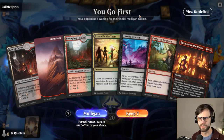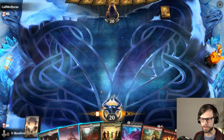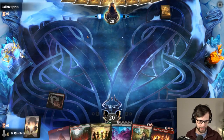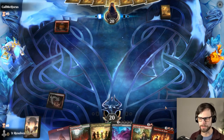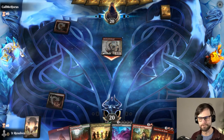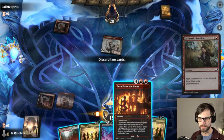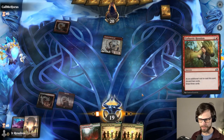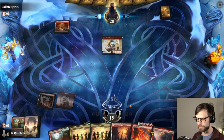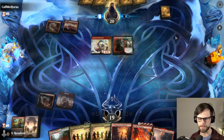Here we are for our next game. We will keep this — we've got the Cathartic Reunion, which is a really strong way of drawing quite a lot of cards very early. We'll go ahead and play the Blood Crypt tapped. Most likely we'll just pop that off on turn two. The opponent gets a Faithless Looting — that's fine.